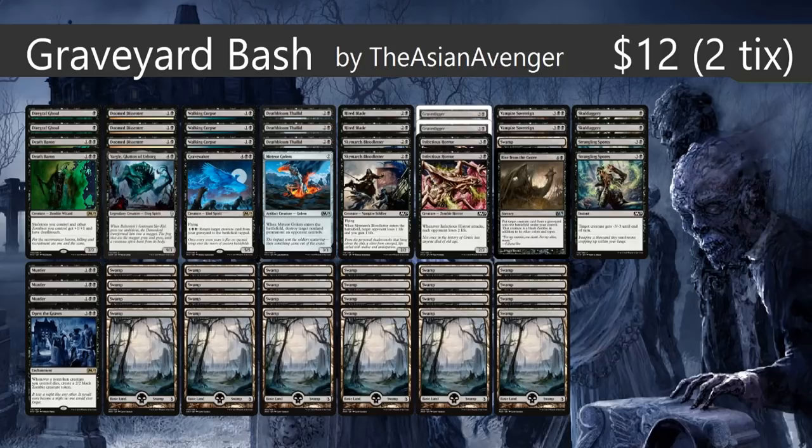Welcome to this week's spooky episode of free-to-play magic with your host Krim, also known as the Asian Avenger. This week we're going to be playing the Graveyard Bash — that's the perfect deck to play in my favorite month, October. We've got a mishmash of tribals between zombies, spirits, and of course some saprolings.